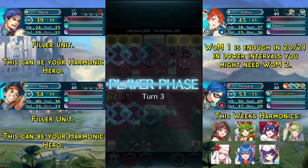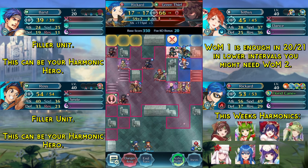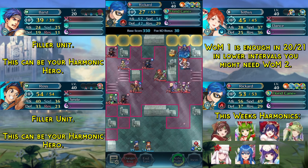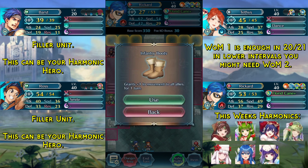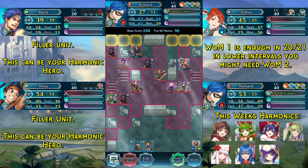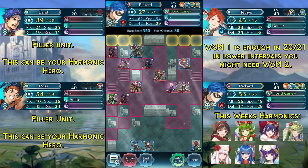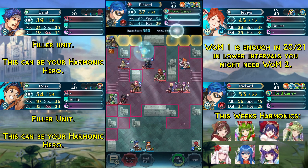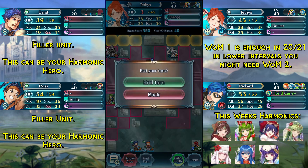Of course, if you have a 5-star Tethys, she will take this even easier. Now we kill this Green Thief here with Rickard, and we can move 3 spaces thanks to our Kanto. We then use Infantry Boots as well as the Dancer Spur, which is guaranteed to hit Rickard to kill this Red Thief. Then we just move Tethys into the safe spot and end turn.